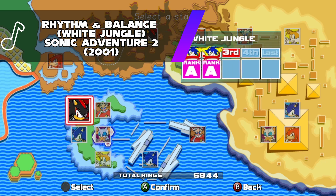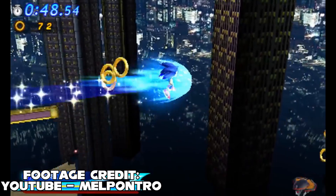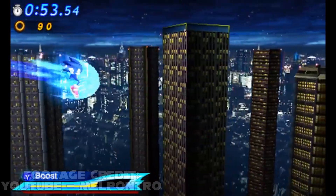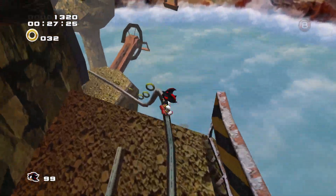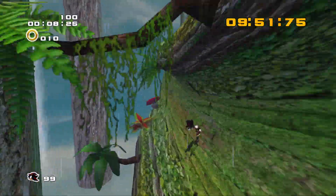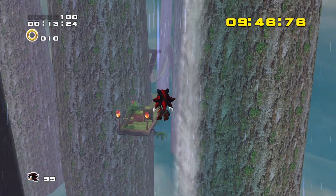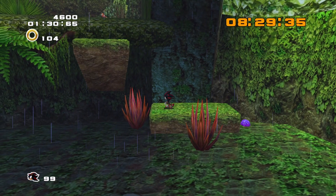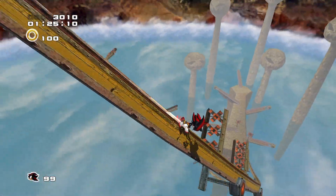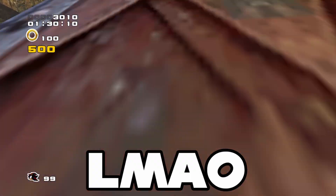From Sonic Adventure 2, it's pretty easy to choose, as Shadow only has four levels, meaning half of them are already in the game. My only picks are between Sky Rail and White Jungle, and I'm going to go with White Jungle. The moody, rainy aesthetic could really work well with the tone of Shadow Generations, and it also represents a turning point for Shadow's character within the story of SA2 — that's where we get to see the softer side of Shadow, with him going to rescue Rouge and the Chaos Emeralds before the island blows up. Sky Rail only really lost out because we already have two levels that are pretty heavy on grinding, and the level wasn't even originally Shadow's.